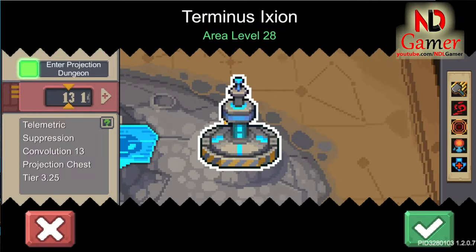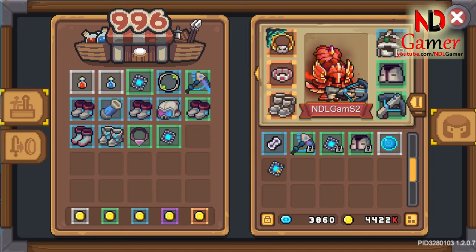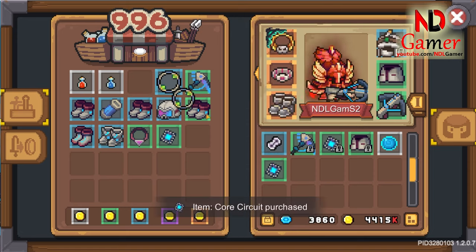Next, choose a map with the Fatebound you want to possess. For example, if you want to select the Fatebound mana buffer, go to this map to farm.